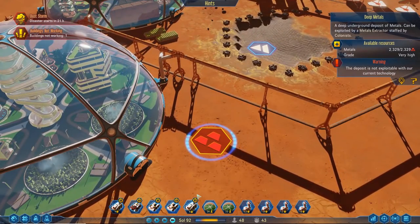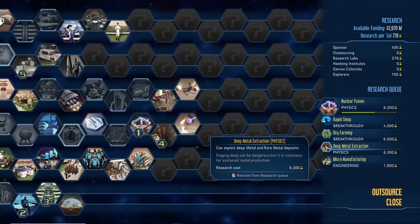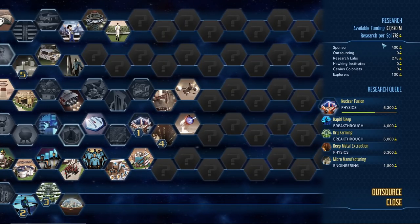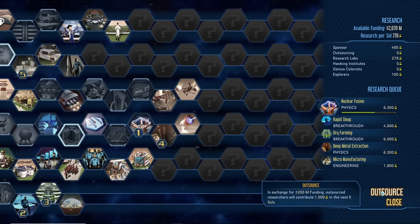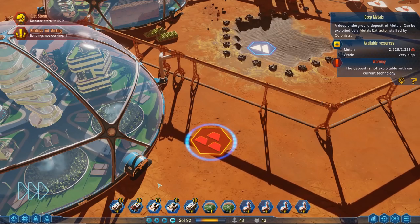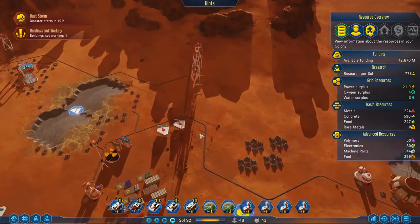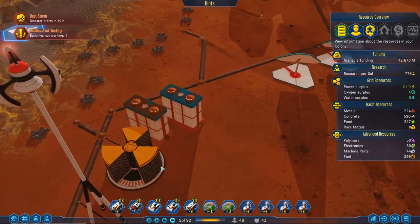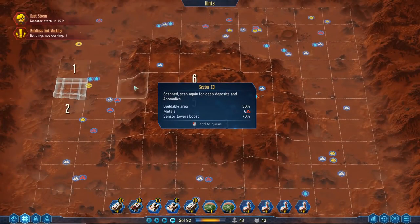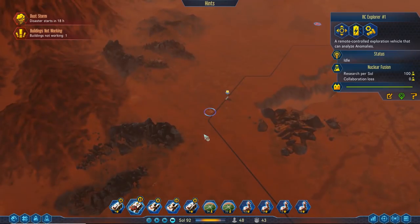We're going to get the technology for this soon. Deep metal extraction — very nice. We do have a lot of extra funding, though I want to keep enough money to buy supplies in an emergency, so I'm not going to shell out quite yet. And there are things we haven't explored yet.